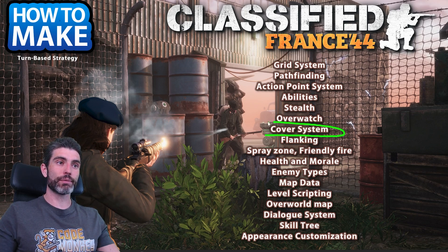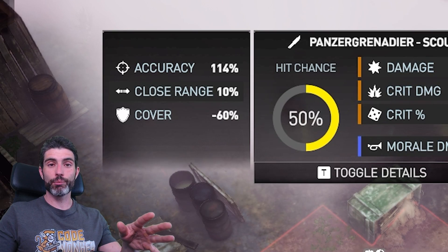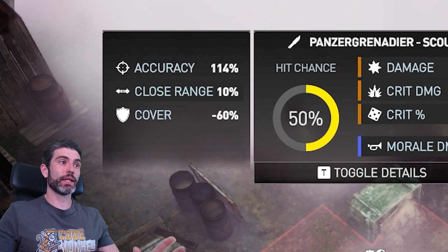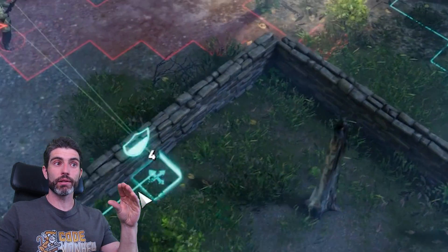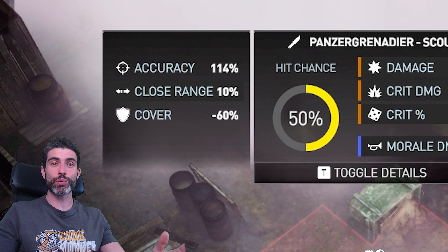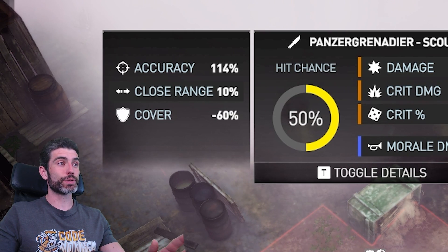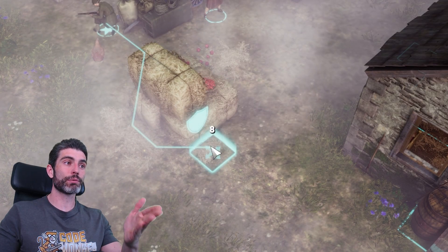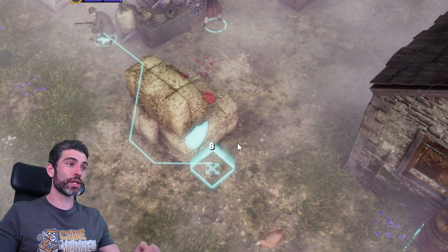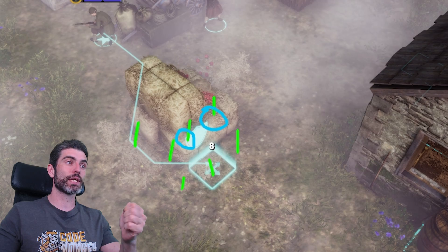Another mechanic very common in these types of games is some kind of cover system. As you move your units, you can get them behind no cover, low cover, or high cover. The cover basically impacts the hit chance that enemies have to hit you. Calculating that hit chance is really just some simple math — if the target is in high cover, give a big penalty to accuracy; low cover gives a slight penalty; no cover gives no penalty. To define what counts as cover, you can attach a simple script to objects like a crate that stores maybe an enum for defining the cover type, then when initializing the grid you do a raycast to find objects on each grid position and check if they have that script.